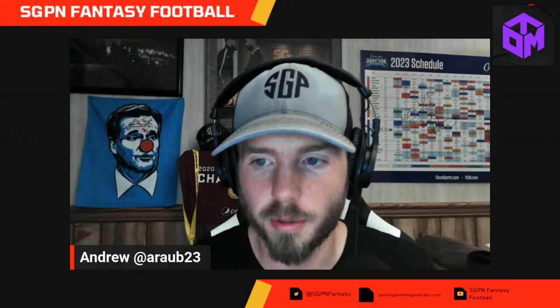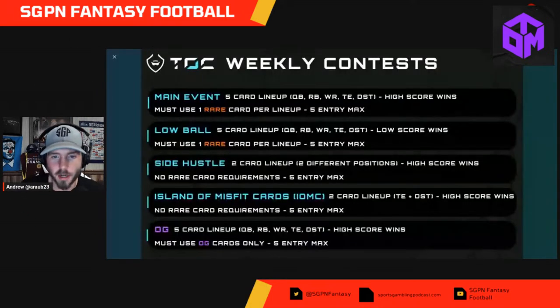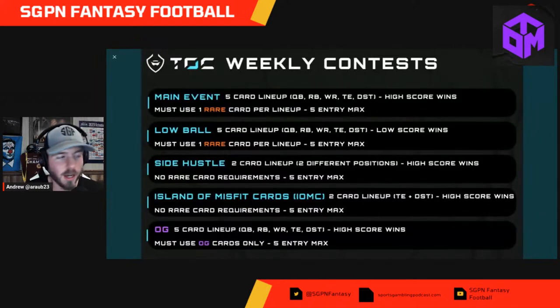Let's take a sneak peek at the weekly contest. The main event is a five-card lineup: QB, RB, wide receiver, tight end, defense — high score wins. It says you must use one rare card per lineup. I'm not quite sure what the rare card is but I'll take a dive into that. Both the main event and the low ball require a rare card in the lineup. They have a five-entry max on these as well. I'll have to look and see if you can use the same card on multiple lineups.